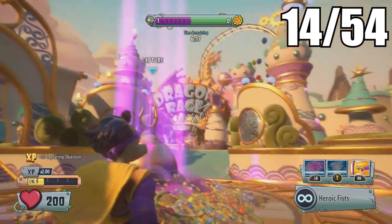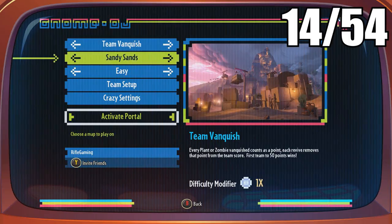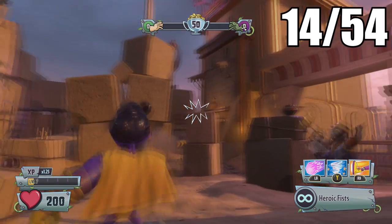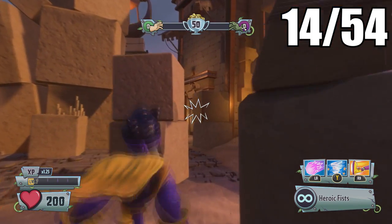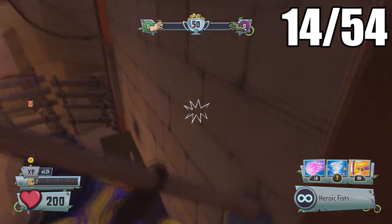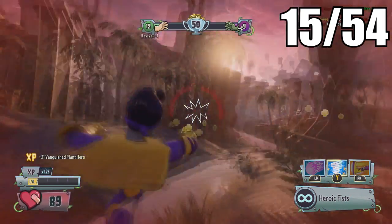We're going to start at the Sandy Sands map — you can find this map by going to Team Vanquish. Once you've gotten in, if you started as the zombies, you'll find a pot up here on this ledge. This pot is breakable and inside it is another golden gnome.